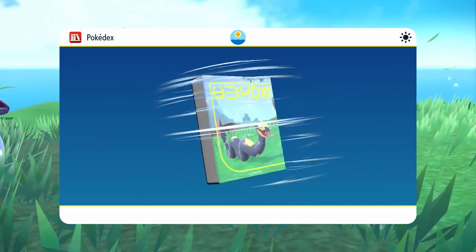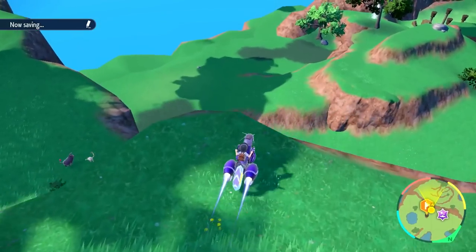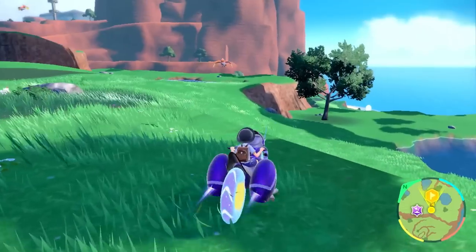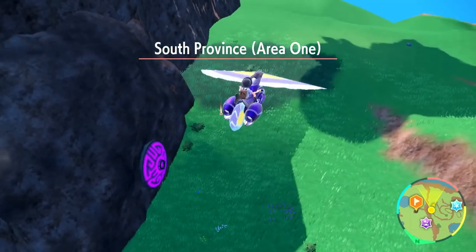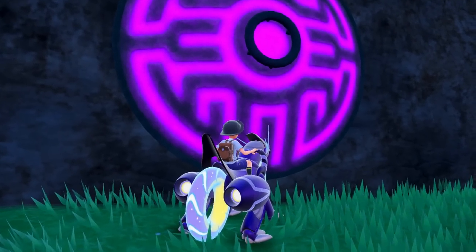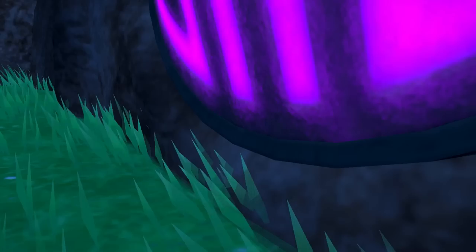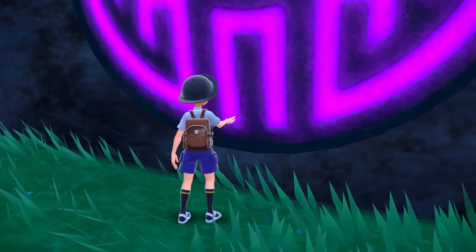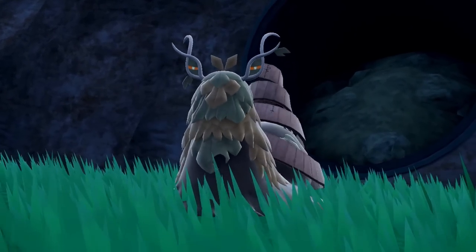Now we hop down to the shrine. A faint sound is coming from within. We touch the shrine — everything starts rattling and rumbling. It opens up! And there it is — some kind of wild legendary Pokémon appears. It looks like a leaf slug or snail. This is so cool — it's a legendary Pokémon!